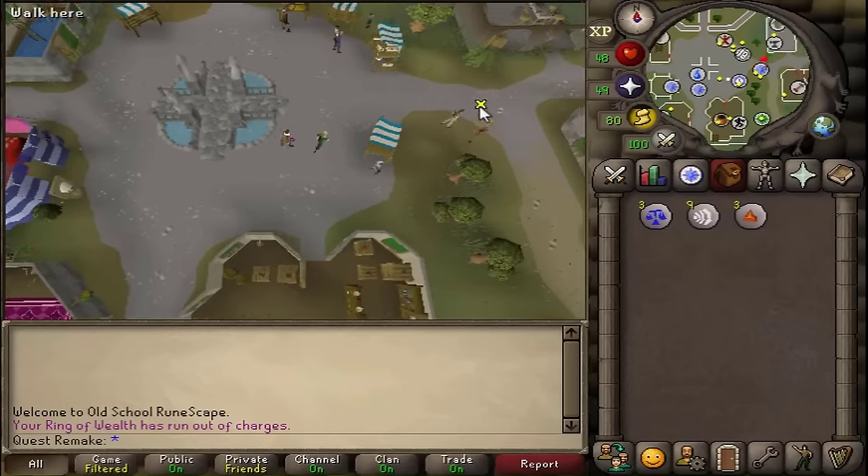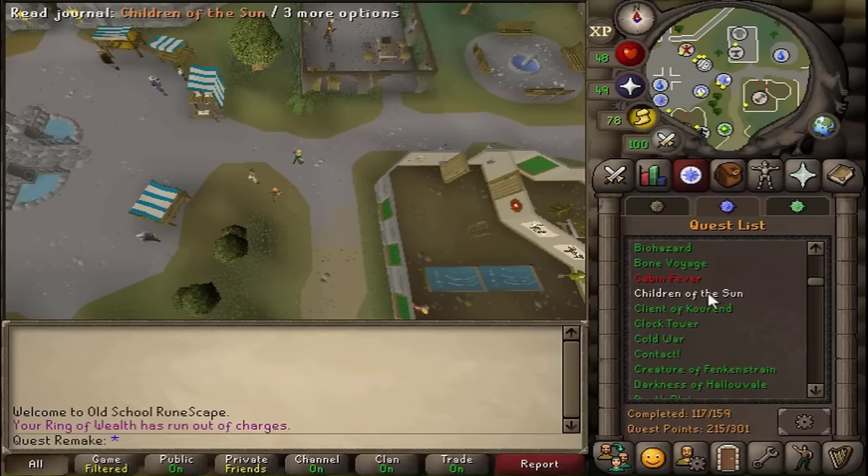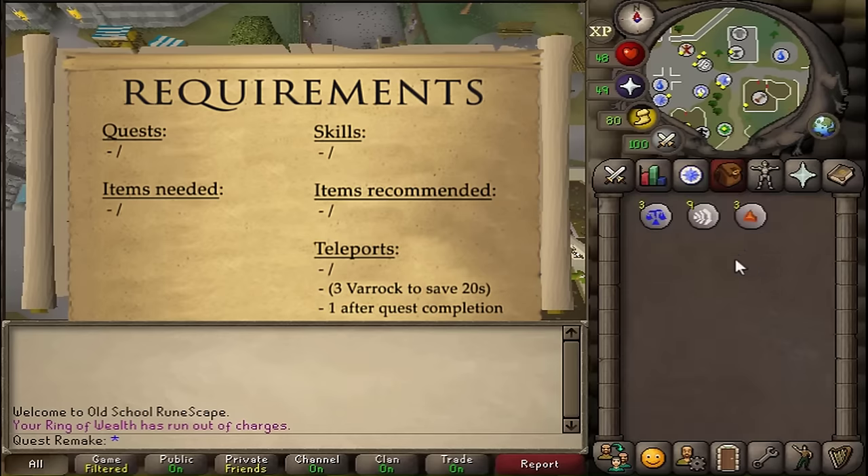Hi and welcome to my guide. Today we're going to be completing the quest Children of the Sun. There are no quest stats, items, or recommended items needed. For the teleports, also nothing, but if you want to save between three to ten seconds, you can bring one, two, three regular Varrock teleports.